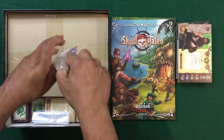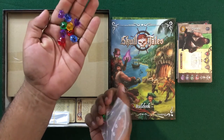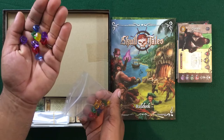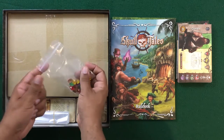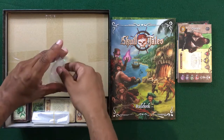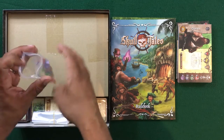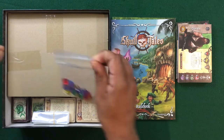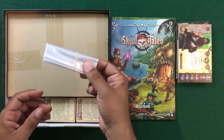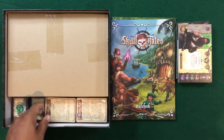Here we have some gems — probably some rewards that we get during the campaign. A bunch of different colored gems: rubies, emeralds, amethysts. Not sure what the yellow one would be — I'm thinking amber, but that's just because I watched Jurassic Park not that long ago. I do like the plastic components, and one thing I always love: extra plastic bags to package and sort everything. That's definitely going to come in handy.